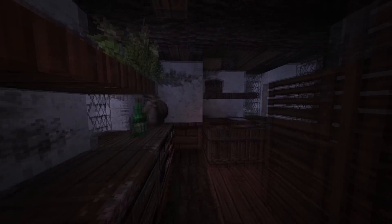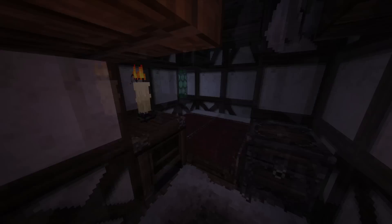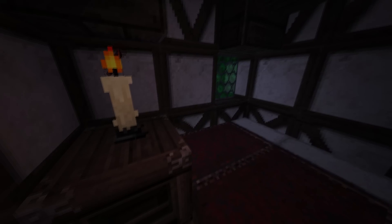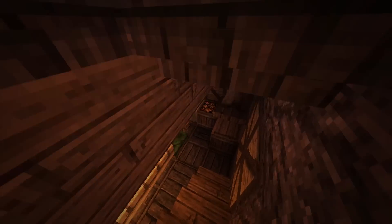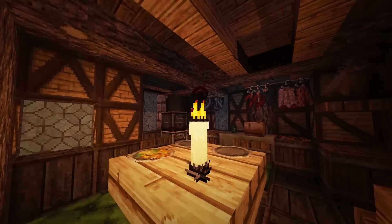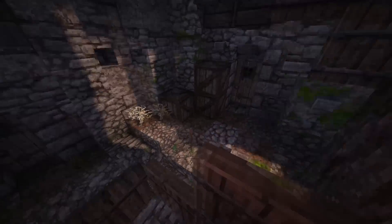Up here we've got another little bedroom and roof bit, plus a cupboard — good to have a cupboard. Then we've got the master bedroom. There's quite a bit of good lighting in here. There's the main candle — so bright compared to the rest of them, at least it looks that way.